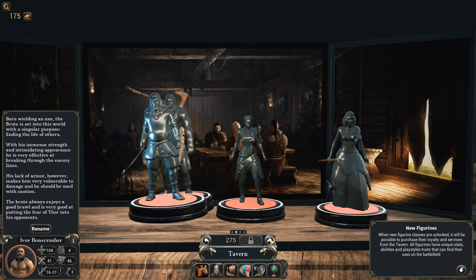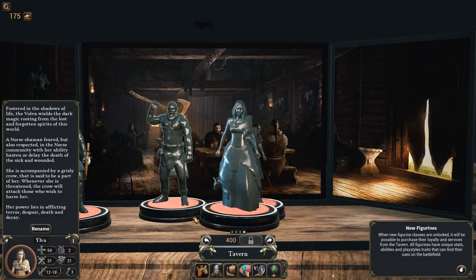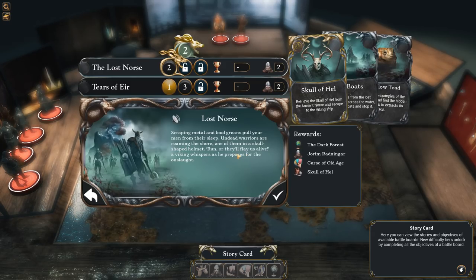I remember Ivor and Thorhill — I think I remember them from the other campaign. She's freaky. Okay, back to the main board. Scraping metal and loud groans pull your men from their sleep. Undead warriors are roaming the shore. One of them in a skull-shaped helmet. 'Run, or they'll flay us alive,' a Viking whispers as he prepares for the onslaught.